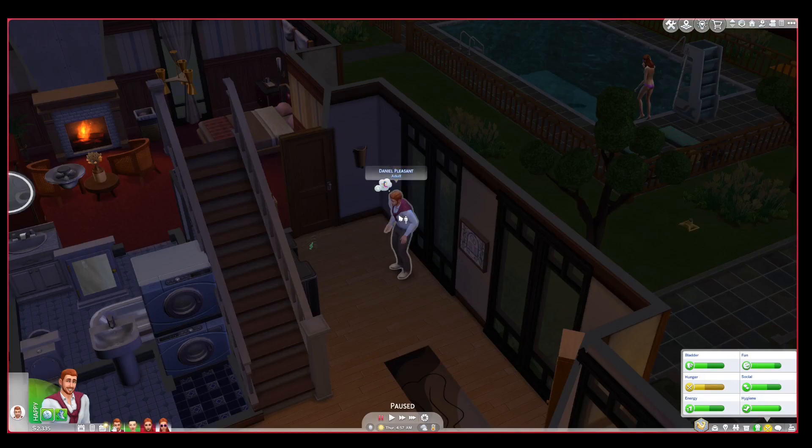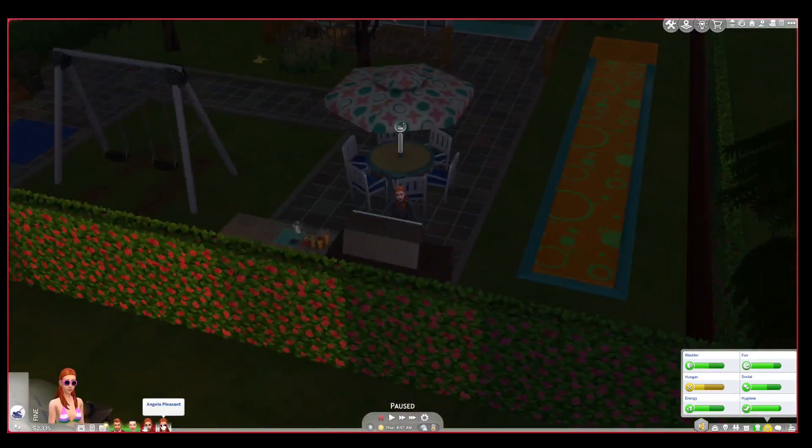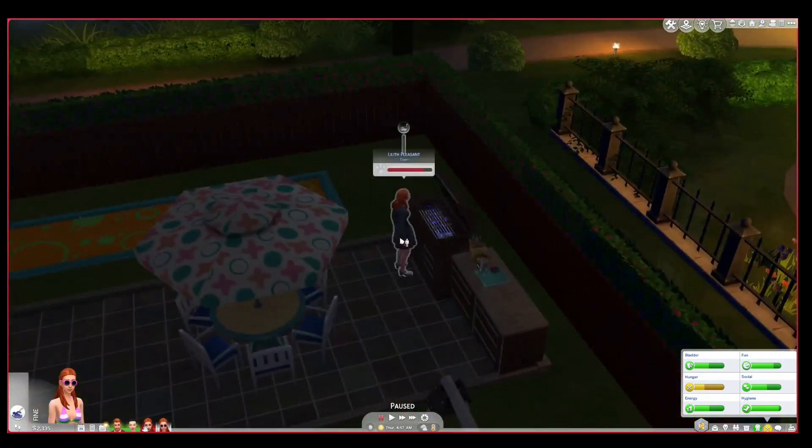Daniel is an adult, he is 42 years old in my game. Mary Sue is also an adult, she's 40 — two years younger than Daniel. Angela and Lilith are both twins, teenagers, they are 16. Angela is dating Dustin Broke who is one year younger than her — he's 15, she's 16.